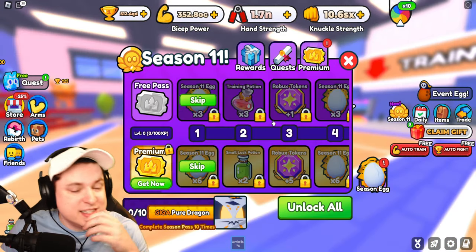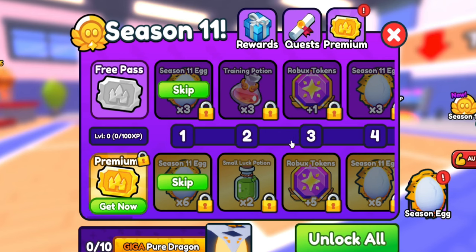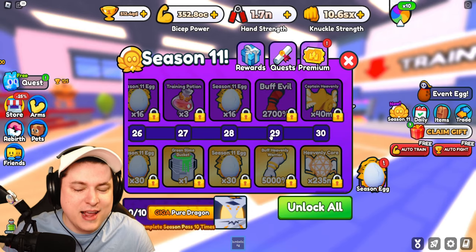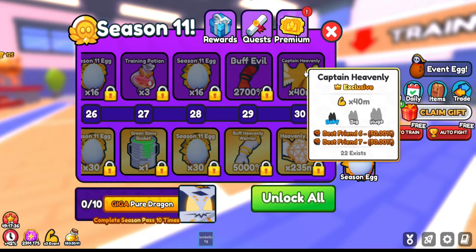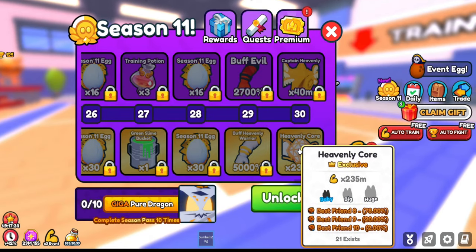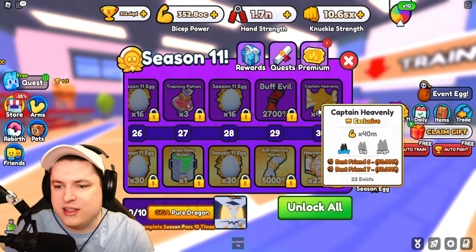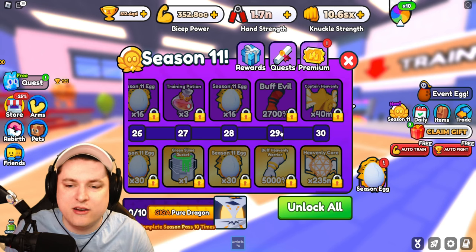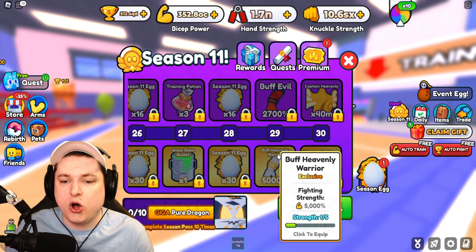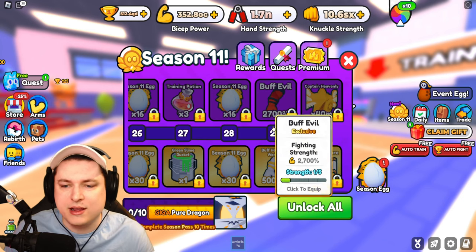The big thing right now is I want to go ahead and get this Season 11 pets going. We've been working a little bit with the devs to make sure this pet is a little bit better than it was previously. The big thing is, if we go all the way to the end, these pets now finally have best friend on them — best friend 8, 9, 10, best friend 6, 7. Before they had nothing, so it's so much better. As well, these are now the best arms in the game, which is amazing. There's not even a gold arm at 5,000% already.